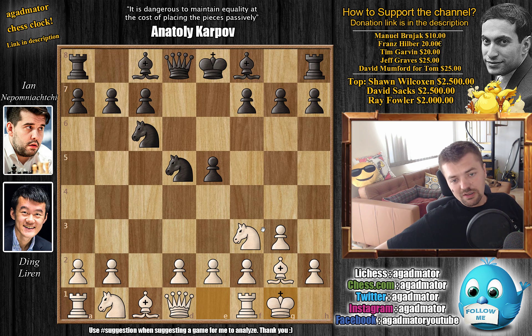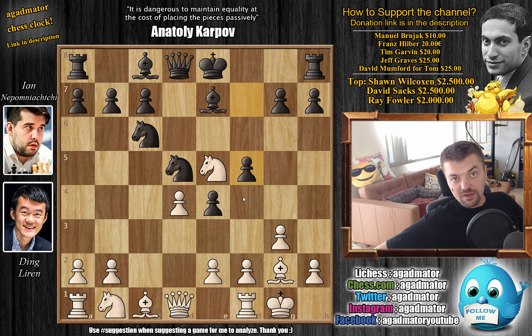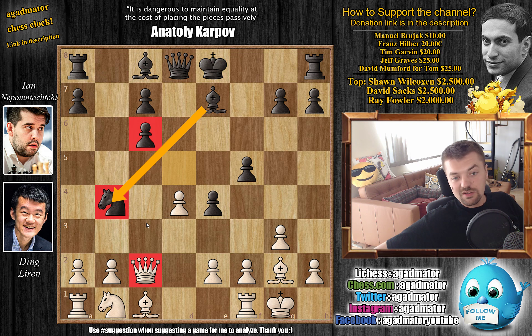So knight to c6, and we have castles by Ding. There's already a game Ding played in this line — against Wesley So in the Altibox Norway Chess blitz section, where Wesley played knight back to b6. But here Nepo goes bishop to e7, just a different line. We have d4 by Ding, now e4 attacking the knight, knight to e5 threatening to win the e4 pawn, and f5 defending it. Knight captures on c6, b captures, and queen to c2 putting pressure on the c6 pawn. Nepo goes knight to b4, attacking the queen while the knight nicely guards the c6 pawn.